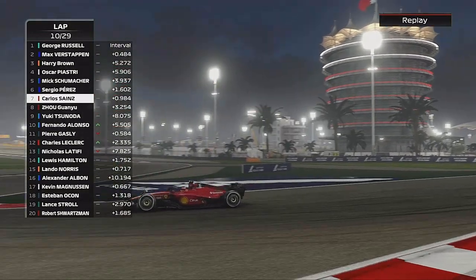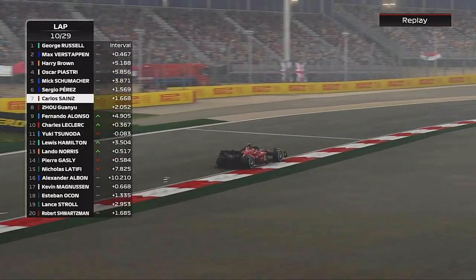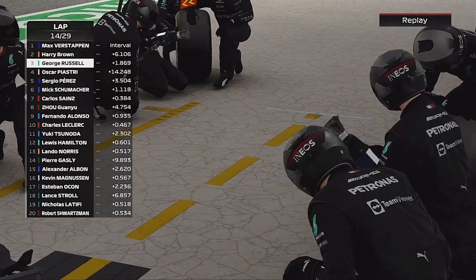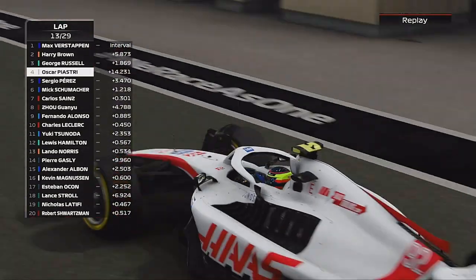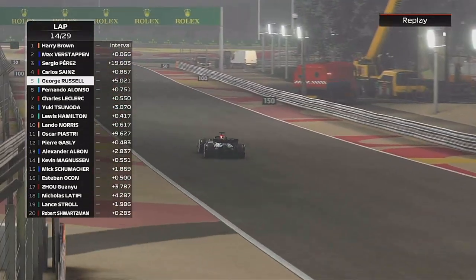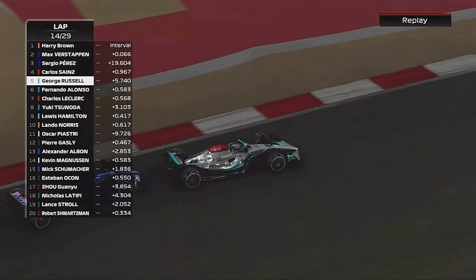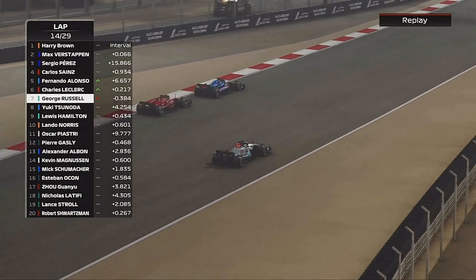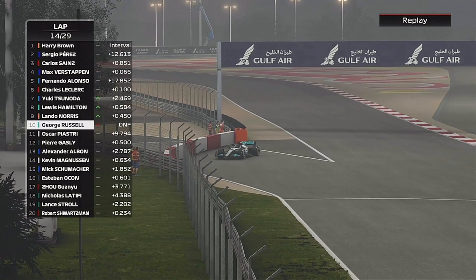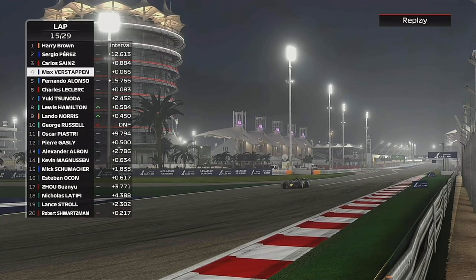Sainz comes out behind the Red Bull of Sergio Perez, who is battling Max Verstappen. Will Perez play the teammate card? George Russell heads into the pits to go on to his hard tyres. Hard tyres seem the option. Piastri also pits — this is crucial because he was behind us but we'd built a nice little gap to him. Russell has nearly made contact with the back of the Alpine, because he is pulling off and out of this race. Is that poor reliability for Mercedes in round one? That's not what they need — George Russell won this race last season.